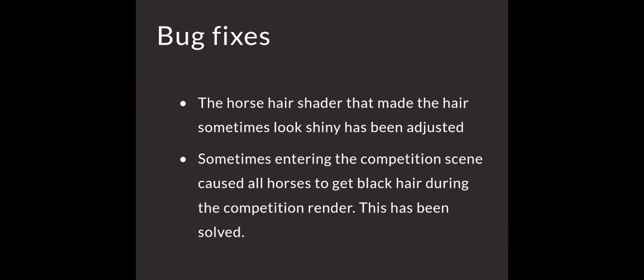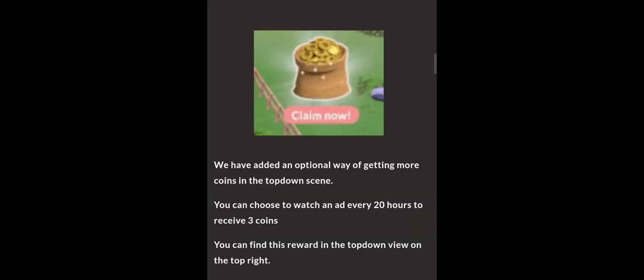There are some bug fixes. The horse's hair shader that made the hair sometimes look shiny has been adjusted, and sometimes entering the competition scene caused all horses to get black hair during the competition render - that has been solved. You can also get e-coins in a different way now: they've added an optional way of getting more e-coins where you can choose to watch an ad every 20 hours to receive three e-coins. Also, horses purchased from Creator Horse in the shop will now always have the max potential of the current trailer level, which is 760 for a Swedish Warmblood.